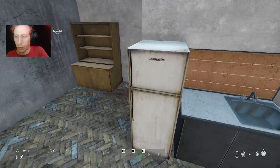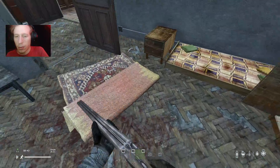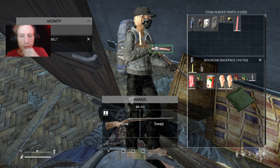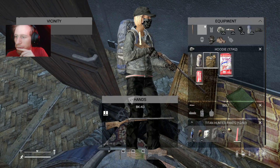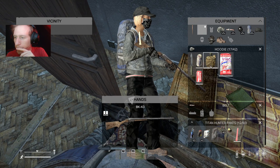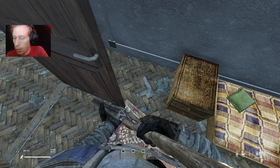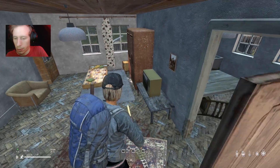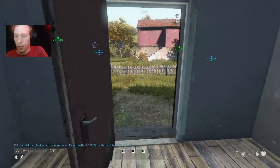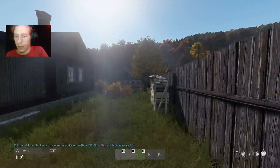Someone needs to kill that rooster — it keeps squawking. What's this? It's a belt — you can carry things on it. There's a canteen, a pistol holster, and a knife holster. Oh, you can actually see the canteen on the side — that looks cool.